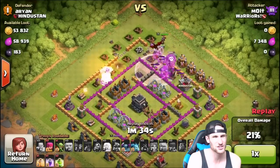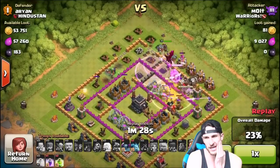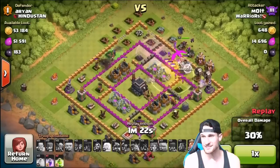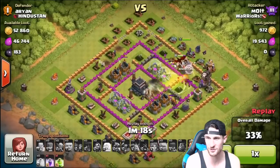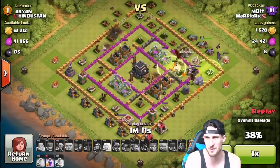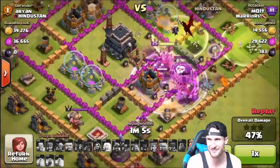We're dropping off both our heroes and they're going to go to town. There goes one rage spell — I made two jump spells, I don't really know why, because a lot of the troops are ranged and can shoot over walls, and we have hogs, but I'll use the jump spells. Our loons are doing a good job working their way around. The lava hound is about to take down that air defense — there it goes! We drop off two jump spells right there.